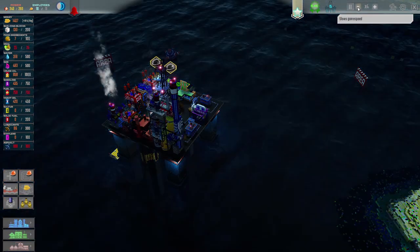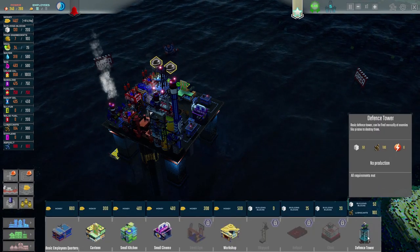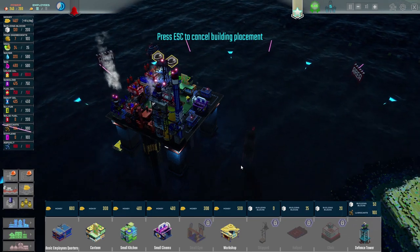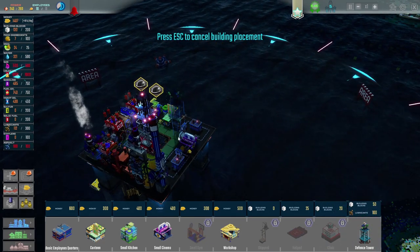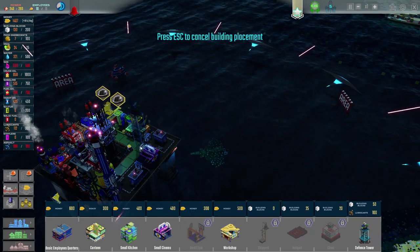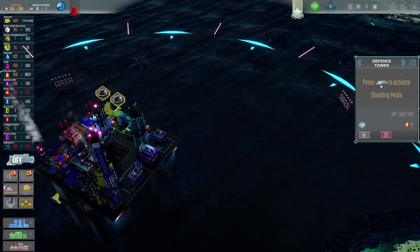Let's get that one done - it's 1,000. And then I guess it's going to be 2,000. So it might be a little while until we can get that done. Those lubricants keep ticking up - if they go over 100, we might be able to get our defence tower. Yes - let's have a look and see if we can get our defence tower thing in. Defence tower - where does it go? It attaches to us rather than going out in the sea. We can have a defence tower just there.